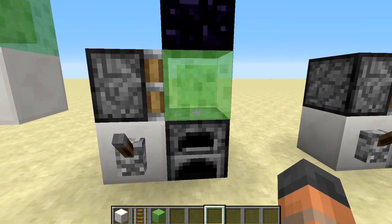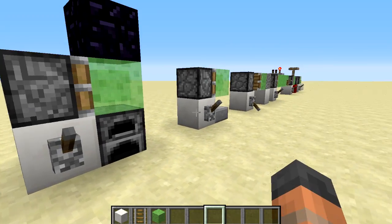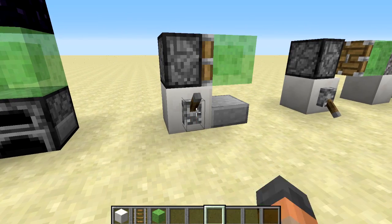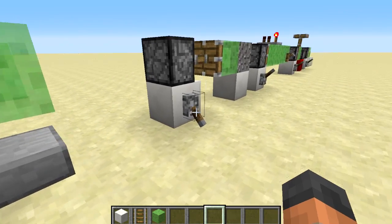Now like with pistons, they can't push obsidian or furnaces, so the slime blocks can't move them back and forth either. They also attach themselves to half slabs, which is pretty cool. You can see there are a couple of visual glitches with using these things as well.